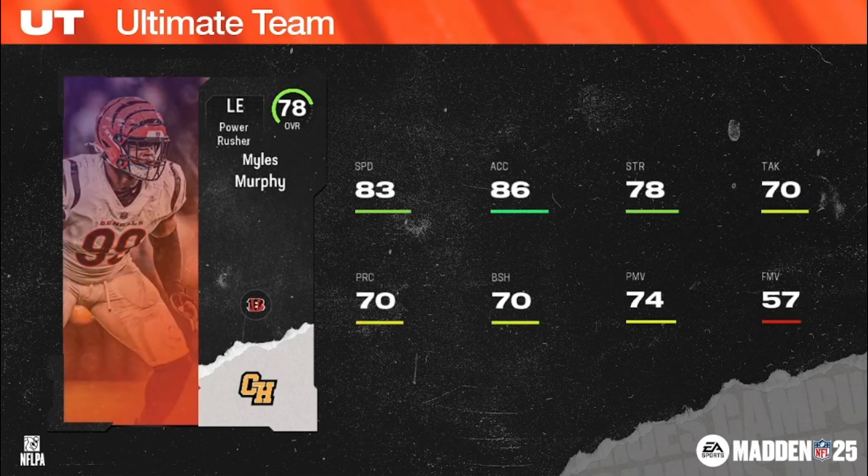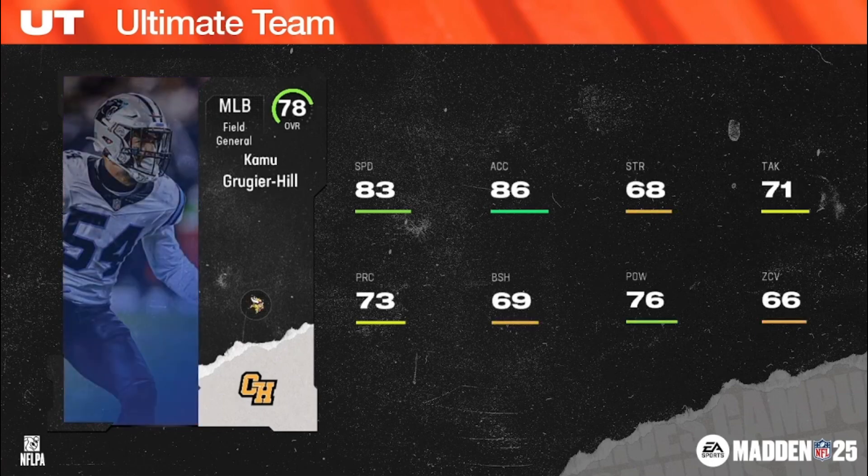Miles Murphy, power rusher left end, 83 speed on the 78 overall, 6'5", 270 with Bengals chems. Then we have a field general middle linebacker: Kamu Grugier-Hill, 6'2", 230 pounds, on his way to becoming an Immaculate Grid legend. Team chems are Vikings, Texans, Cardinals, Panthers, Dolphins, and Eagles.